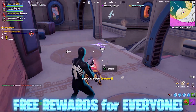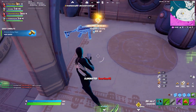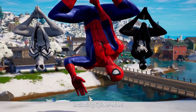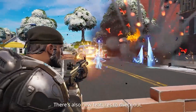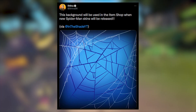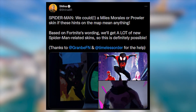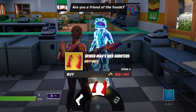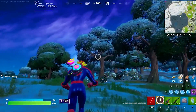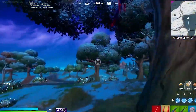Now let's get into all the free rewards we have just discovered today, because some of these will have you guys super excited. With Spider-Man being introduced to the battle pass, not only have we discovered a new Spider-Man item shop background, which confirms a new collaboration is in the works for a sold cosmetic in the item shop, but also his new mythic weapon players have been able to use early, and it's one of the coolest mythics we've ever seen in Fortnite.